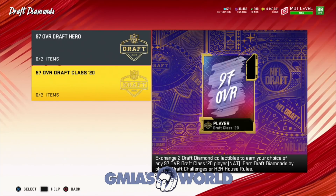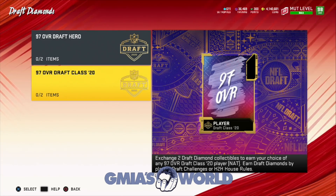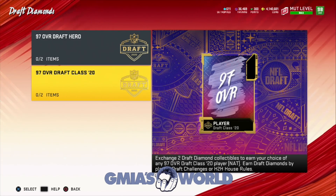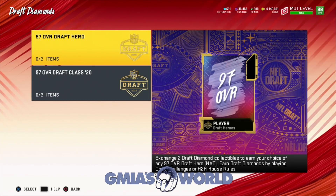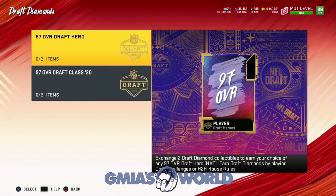This is what I need you guys to understand. You can either go ahead and get a player from the class of 2020 — a 97 overall draft player from the class of 2020 — or you can get a current NFL draft player. For us right now, I think it makes the most sense to get the player to use right now.